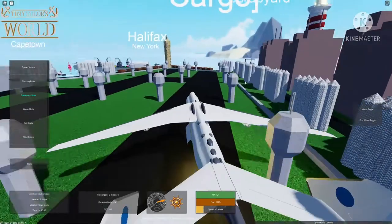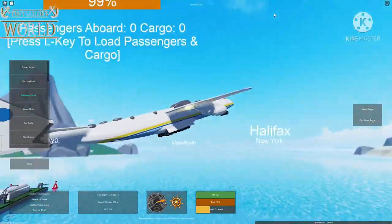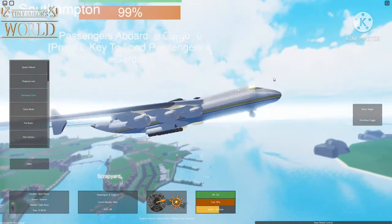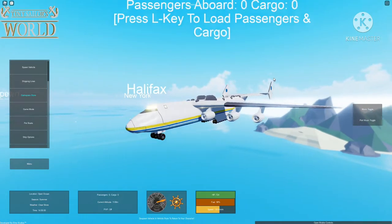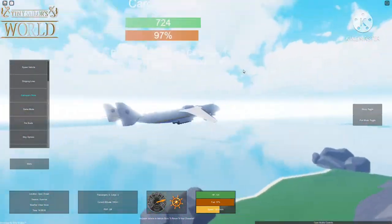It is a very sick design — I think it's my new favorite plane right now in Tiny Sailor's World. It's very fast; the health is 224 and the total speed is 225 knots, very fast indeed. The Antonov AN-225 has six engines, which means it is very, very heavy.